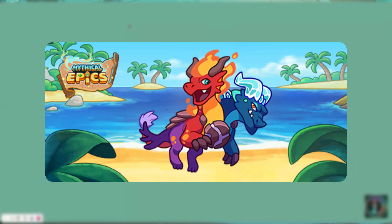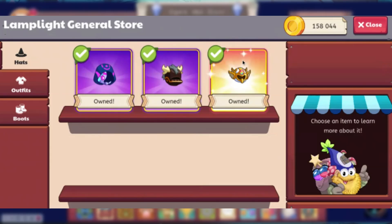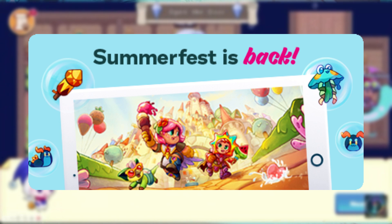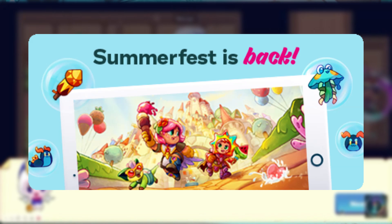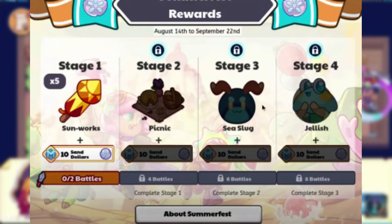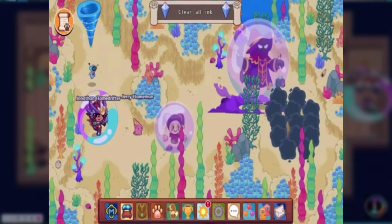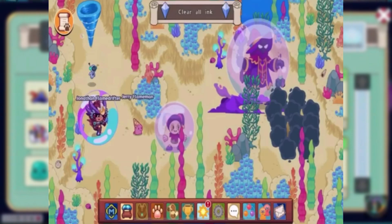On August 31st, Shiver and Scorch was re-released, and tons of items were added to the shops around the world. On August 14th, Summerfest came out, and the new items for it were the Picnic, Sea Slug, and Jellish, which would eventually evolve into Jebrella. On August 20th, it was discovered that you can now encounter the Puppet Master in different areas, and he would make you battle Pippet along with two other pets.